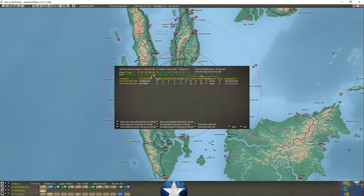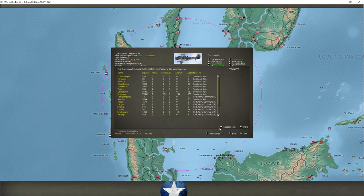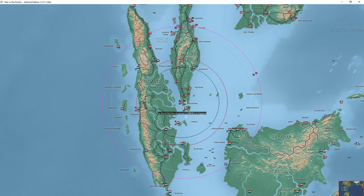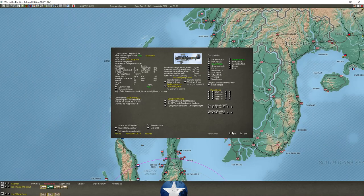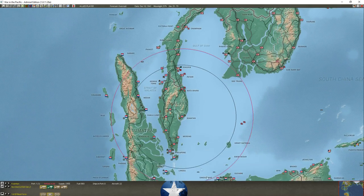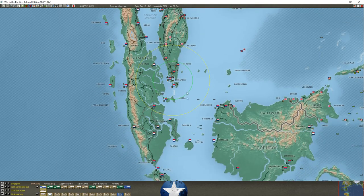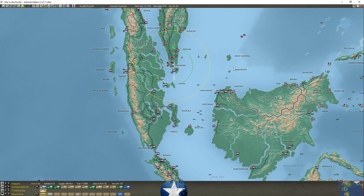I'm going to pull these Viblisses back to Singapore since they don't have torpedoes anyway — they'll join the subgroup there and start flying out of Singapore. That means Singapore now has some 32 torpedo bombers ready for action against anything foolish enough to come into our range.